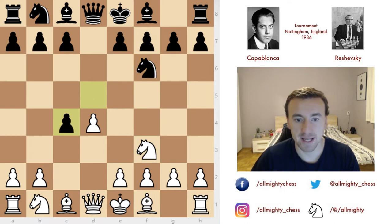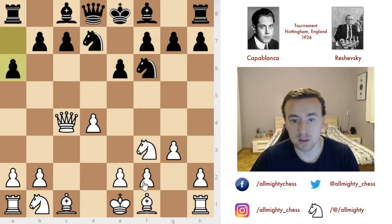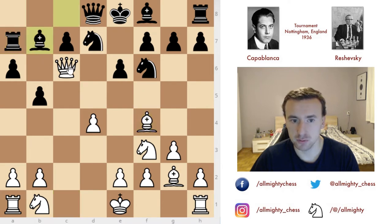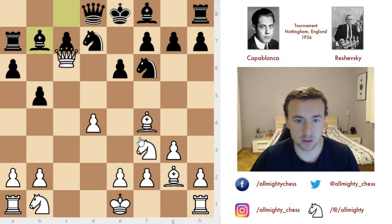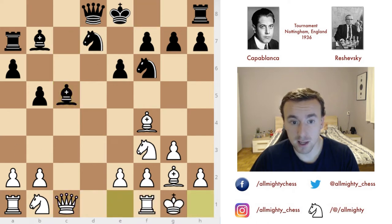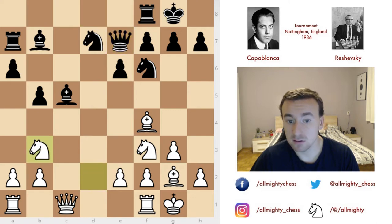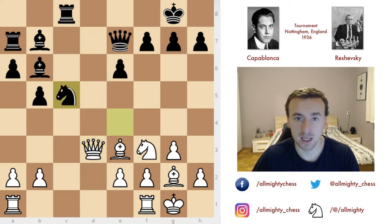I don't see it that much these days. Capablanca chooses to capture the pawn with the queen — nothing wrong with that — and instead of going with the bishop he develops the bishop on g2. Reshevsky doesn't go for the main line; he plays rook to a7, and we see after bishop to b7 you cannot capture the pawn here, otherwise you would lose the game after bishop to f3. A little opening knowledge wouldn't hurt, so he brings the queen back to c1. After a couple of moves, black manages to gain a lot of development advantage and his pieces look very good, but Capablanca manages to solidify his defenses, exchange some pieces, and gain an equal middlegame.